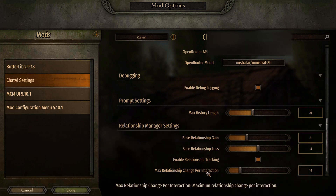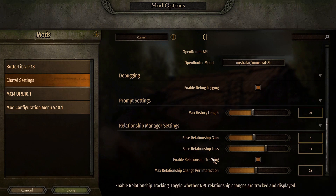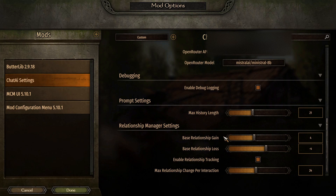The Relationship Manager lets you customize how NPC relationships with the player are handled. You can tweak settings like base relationship gain or loss, tracking notifications, and the maximum relationship change per interaction.